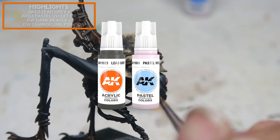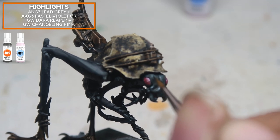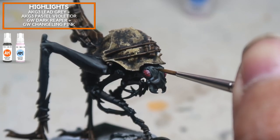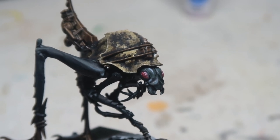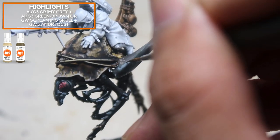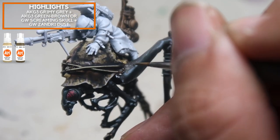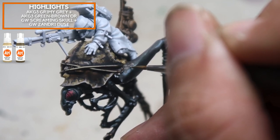Adding in a little bit of violet to tie everything together, I'm creating the highest highlight here — keep this very sparingly and don't apply it all over the model. To make the design look more organic, I'm letting some of the patches flow onto the black carapace. Using a bit of green-brown and grimy grey, I'm painting in some spots. Make sure the spots are bigger near the carapace and smaller towards the extremity.